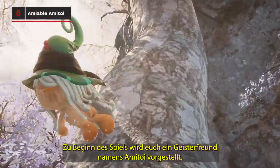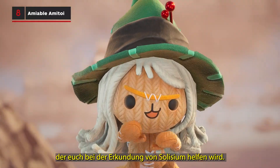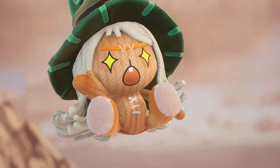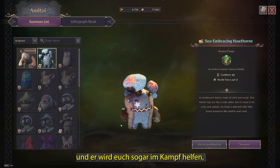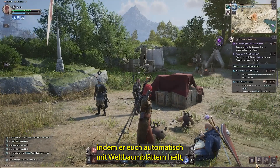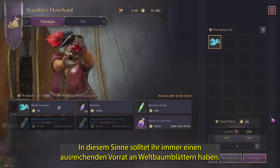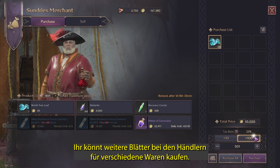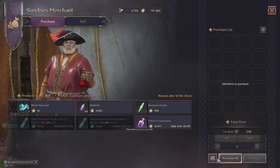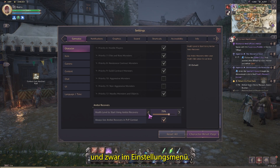During the opening of the game, you'll be introduced to a friend called an Amatoi, who will help you as you explore Silesium. You can unlock various cosmetics for your Amatoi, and they'll even help you in battle by automatically healing you with World Tree Leaves once your health drops below a certain threshold. With this in mind, be sure you have a healthy supply of World Tree Leaves at all times — you can buy more of these from Sundry's merchants. You can also change the point at which your Amatoi starts to heal you in the settings menu.